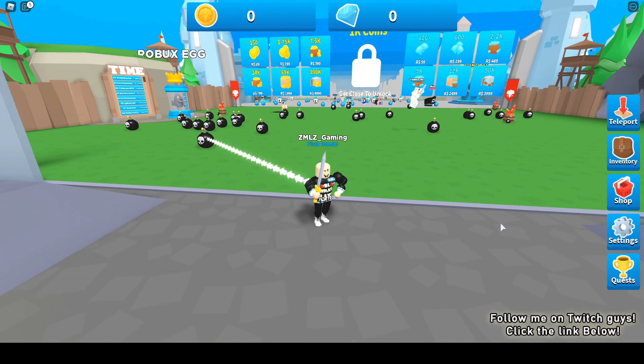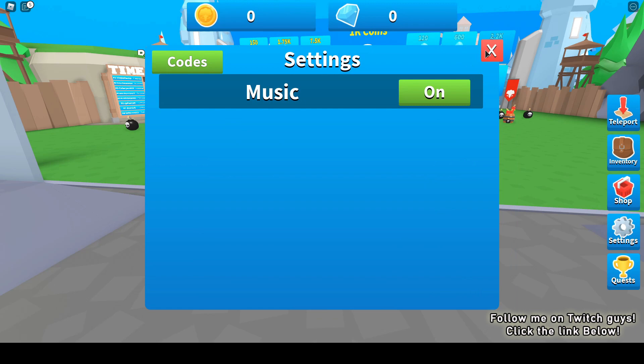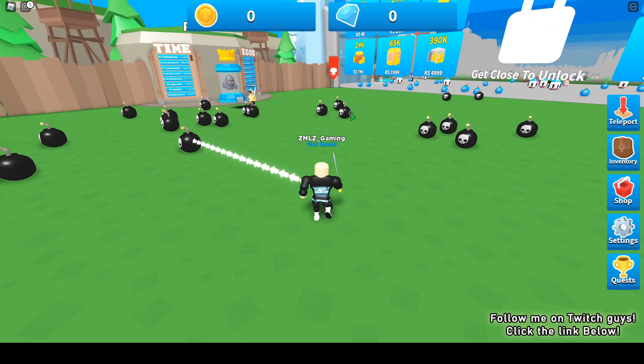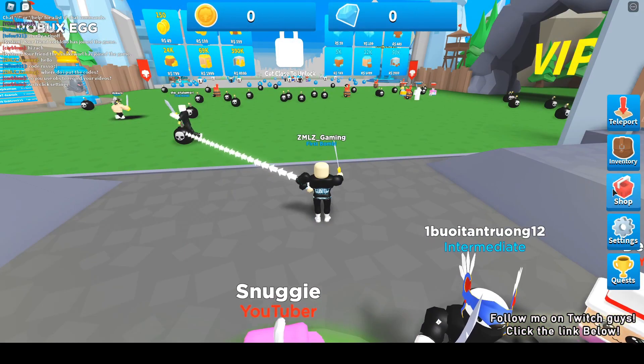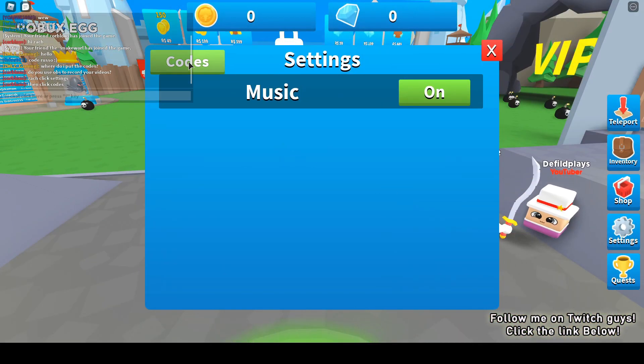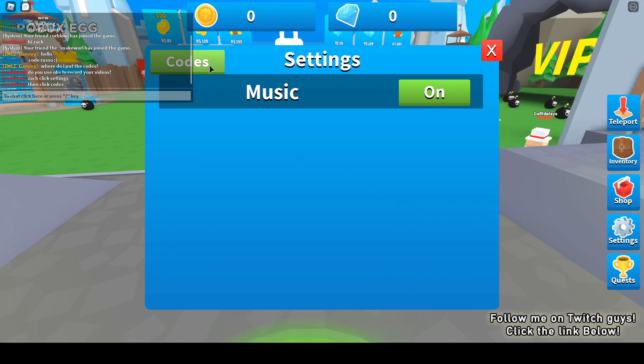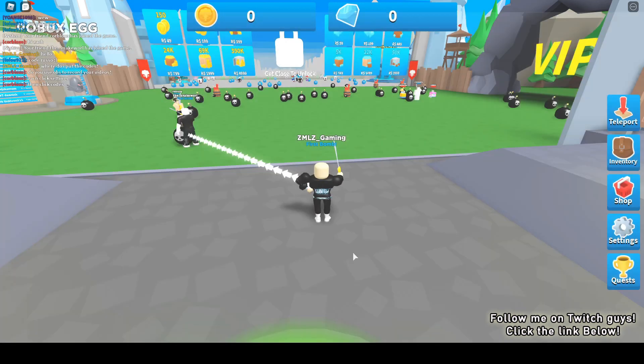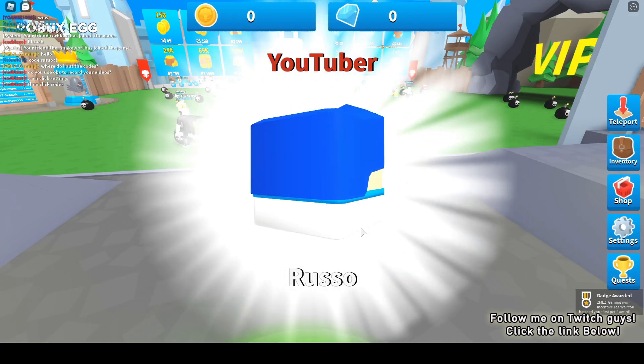Before we start, like I always do in every game, I always start by inputting the codes. Where do I input codes? Maybe in settings? Not in settings... here it is. So the first code I know is 'russo' - enter. We got the pet Russo, that's good.